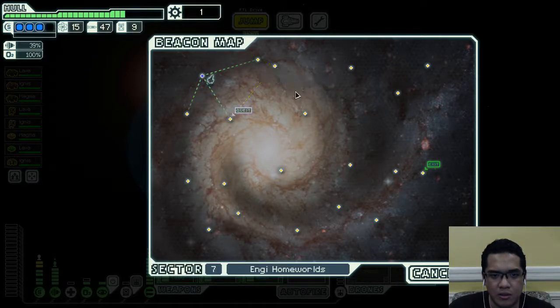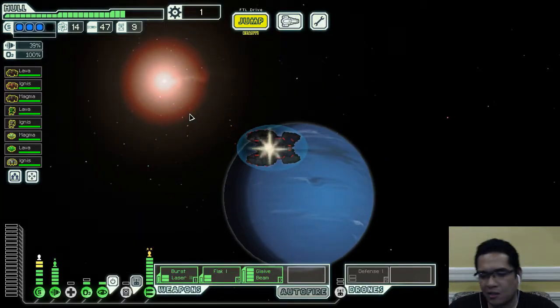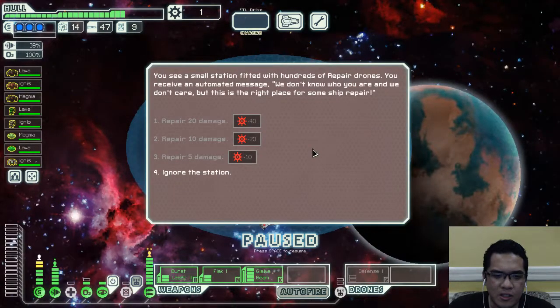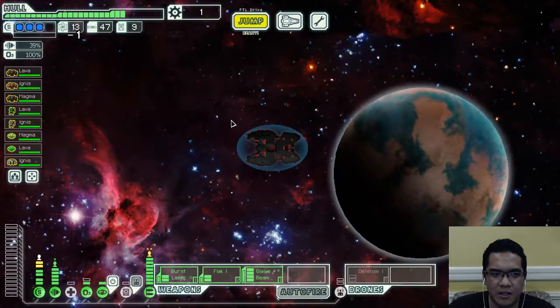If I go upwards... I guess I'll go downwards. This is basically a dead end, so we can still do a U-turn from this side. We're going to the upper route first. Quest line it is.